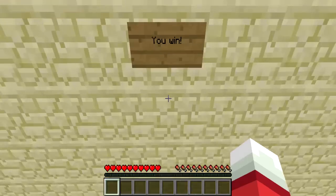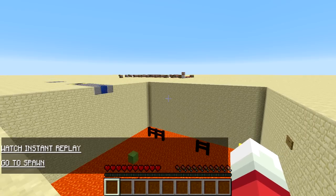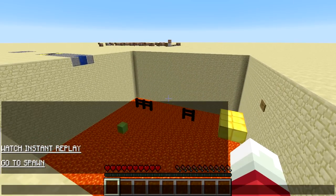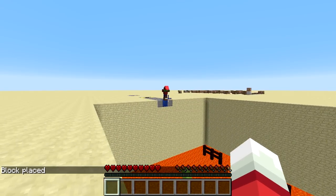Fireworks — cool. And then the last jump here is really easy. You win. Cool. So obviously that's a really easy parkour course — it's just to demonstrate the concept. Now I'm just going to open up the chat, click on 'watch instant replay', and we'll get to see exactly what I did.